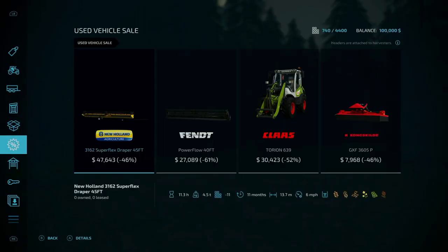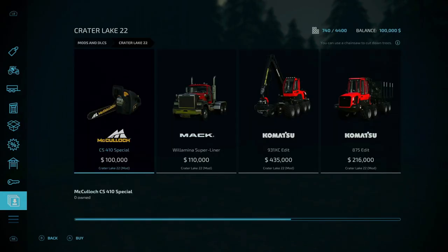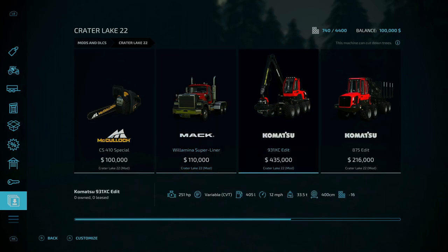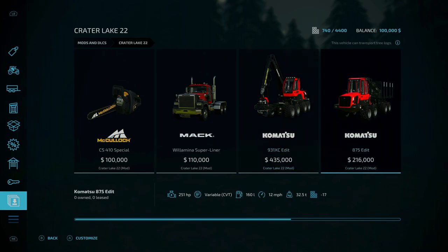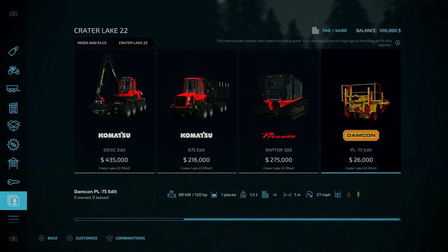Looking at the map-specific mods, you have the McCulloch, the Wilhelmina Superliner, a Komatsu 9310 XC edit that has been modified to cut up to 400 centimeters — that's massive — a Komatsu logging forwarder, the Prinroth Raptor, and a Damcon PL edit that has been modified to work at 27 miles per hour. So have fun planting at that speed!